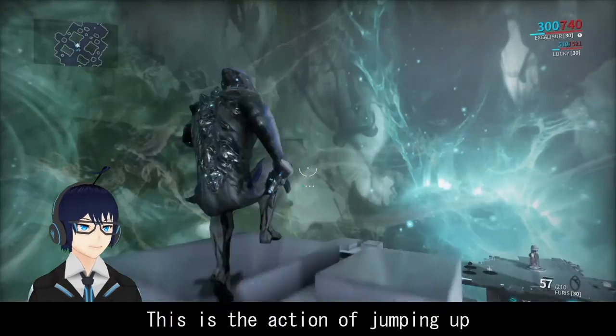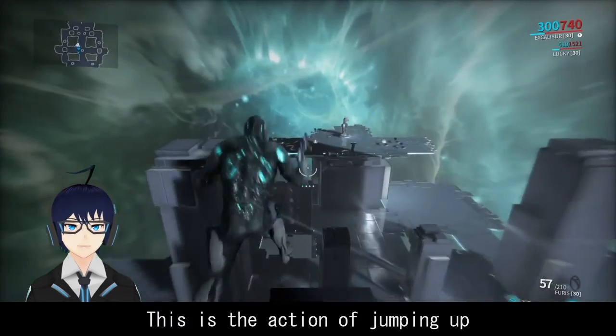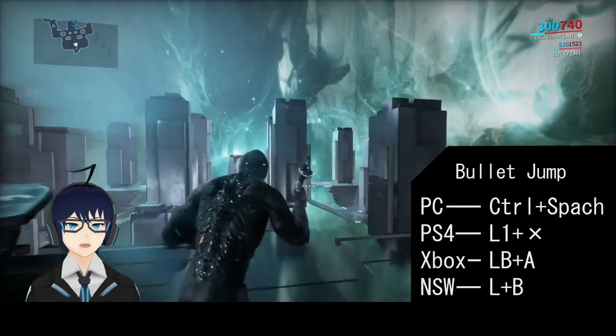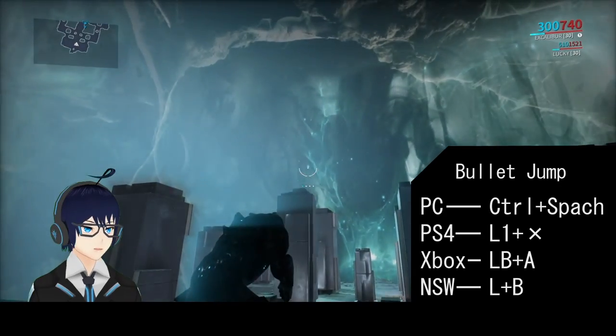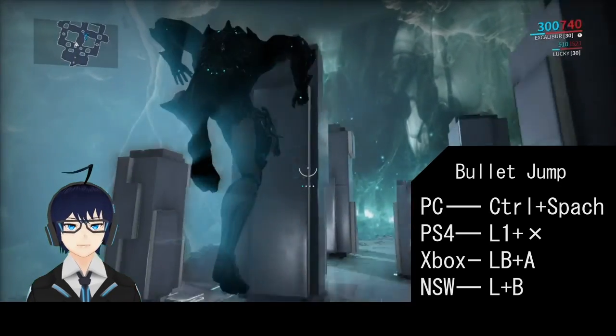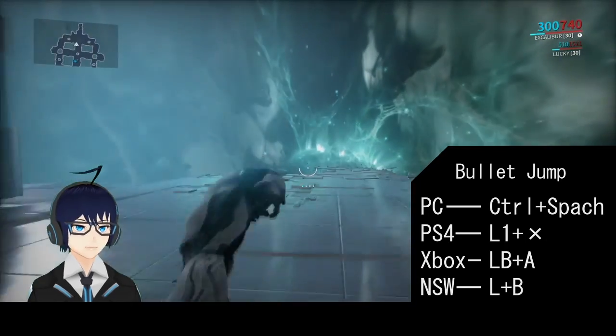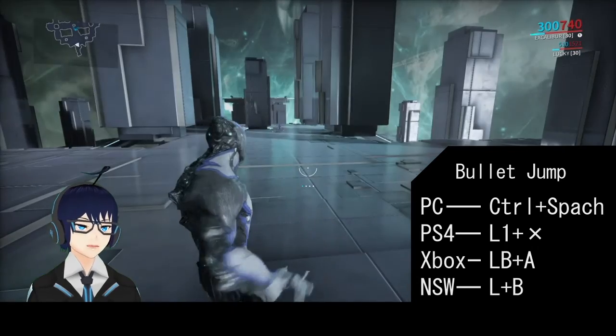The first is bullet jump. This is the action of jumping up in the direction you are pointing. On PC, press Control plus Space. On PS4, L1 plus Cross. On Xbox, LB plus A. On Nintendo Switch, L plus B.